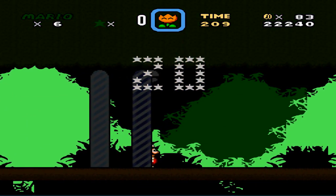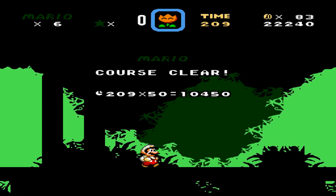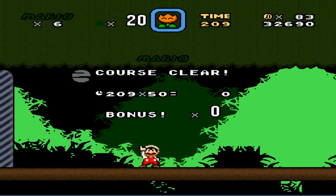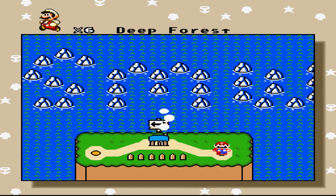And that is the hack. That is my one-level hack. I forgot where I got the background from — oh yeah, the background is from Lost Vikings. I just changed the colors to look more jungle-y.